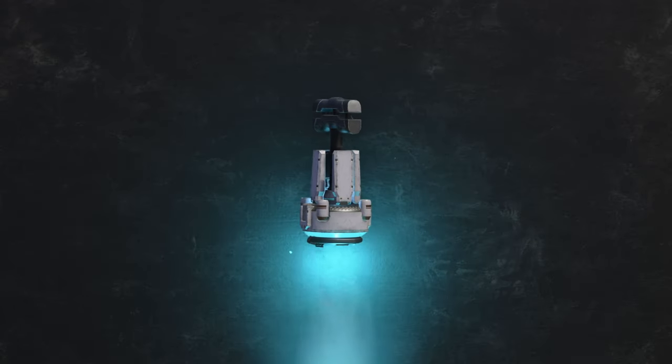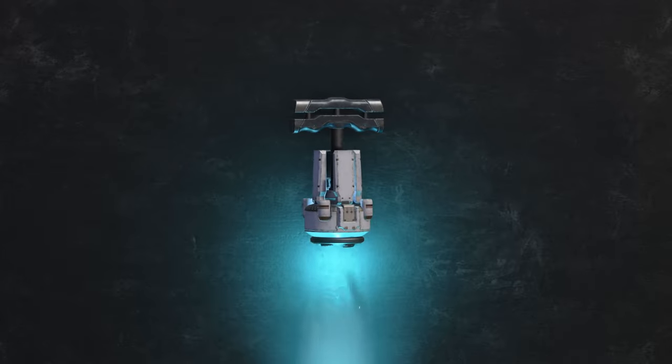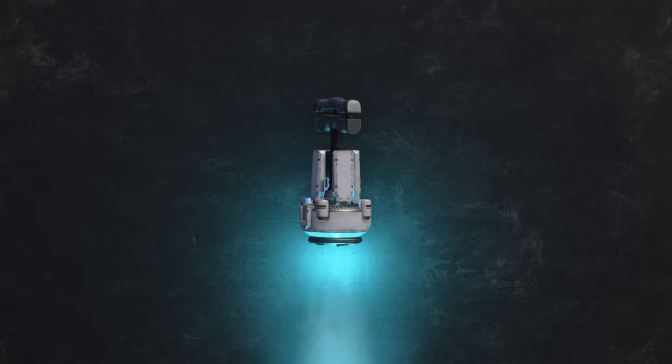Hey guys, Blazin here. Welcome to my analysis on the threat sensor. The threat sensor is a piece of UNSC equipment. When deployed, the threat sensor emits a periodic pulse in its surrounding area and highlights enemies on the user's HUD.